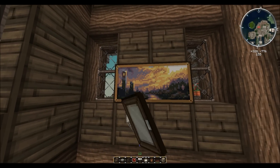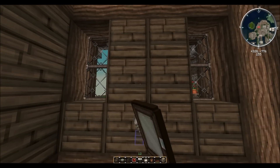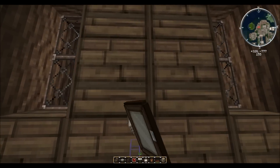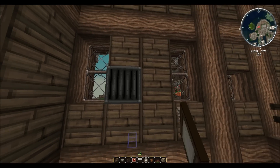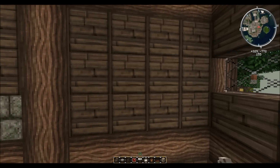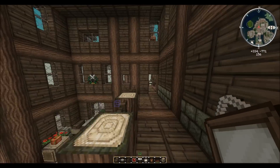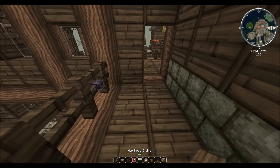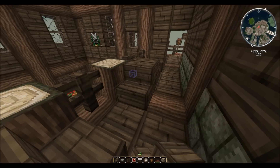After cycling through paintings trying to find a coat of arms — skipping the Mona Lisa, knives, and others — we finally get two coats of arms in one room, which is brilliant. Up here we'll add more chairs on the upper level.